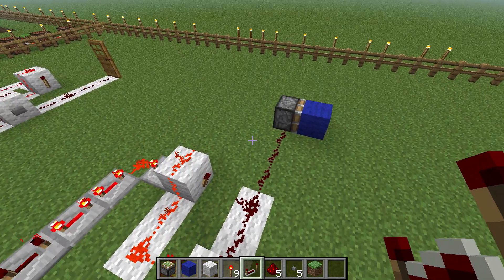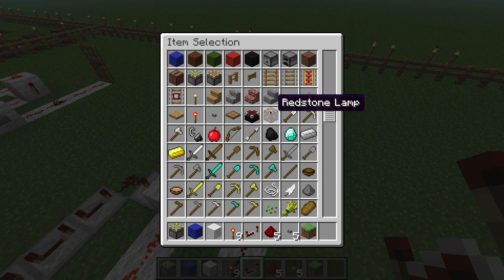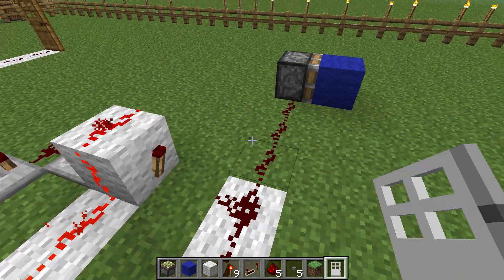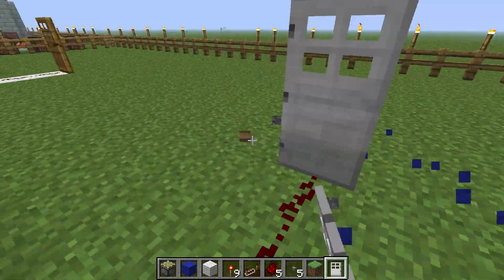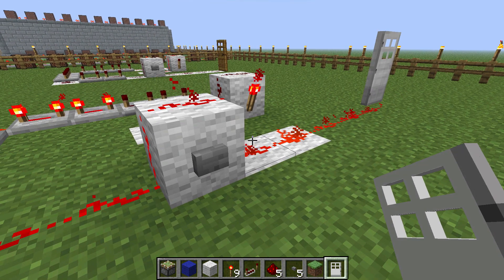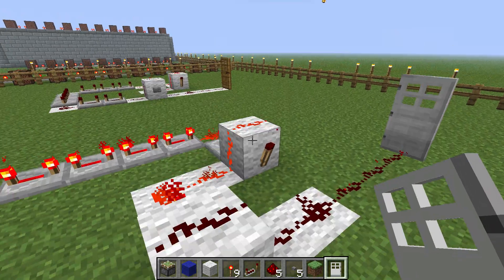There are so many different applications to this. Like I said earlier, I used it for a door. I've also used this for spiral piston doors, where I want the door to stay open and then close without me having to reset it. With a lever you'd have to go back and turn it off. Or if you used a pulse limiter, which is a different video, you could do that same thing.